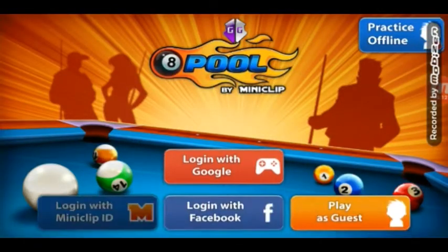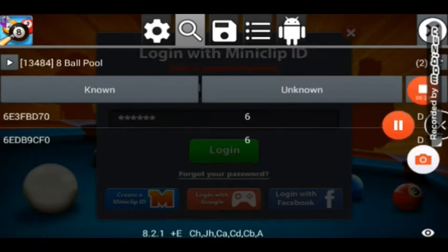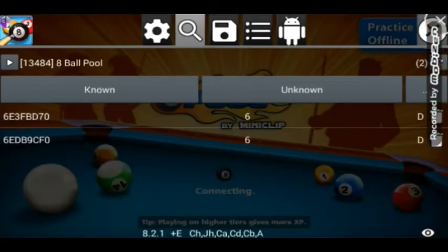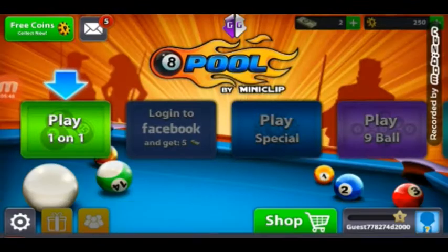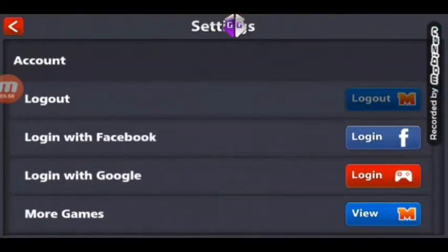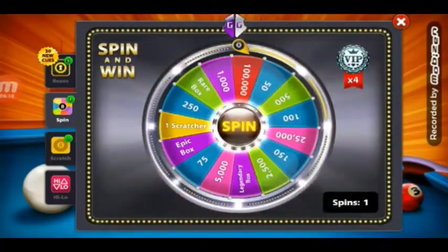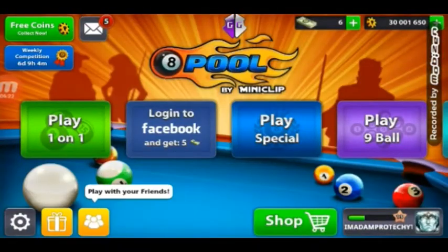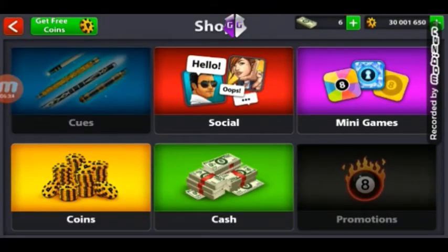Go ahead and log in to a different Miniclip account — any Miniclip account could work. Just follow my steps. I'm changing the account, logging in with a different account. It just logged into a guest account — I don't know what's going on there. I'm gonna go ahead and log in again. Look what's going on right now — the VIP is now black diamond. That's the proof that you guys need.